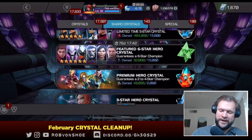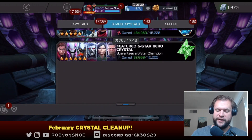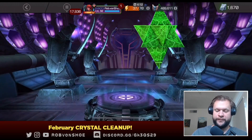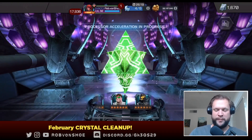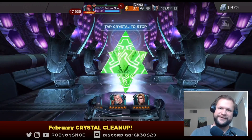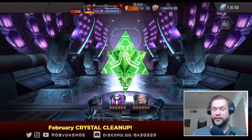Now to wrap things up I've got one last featured six star crystal. I'm hoping to awaken Nimrod, Cersei, Ghost Rider, or Dr. Voodoo — those are the four champs I'm hoping to pull. Getting 20 more sigs on Icarus would be hilarious just because I've pulled that dude so many times already, but those are the four.